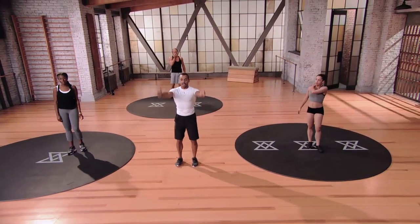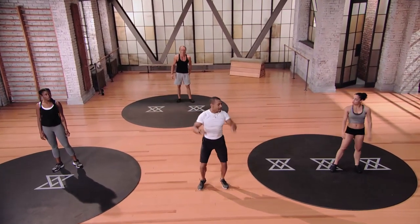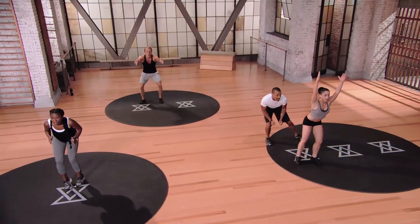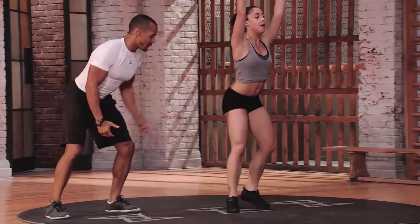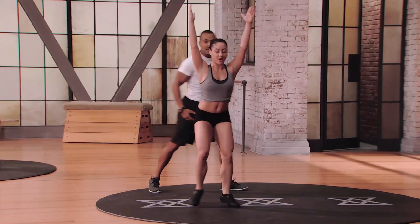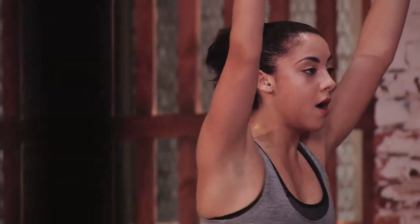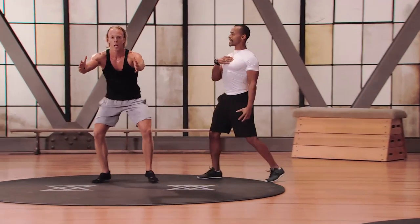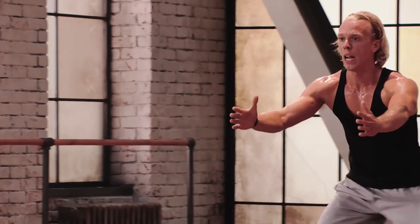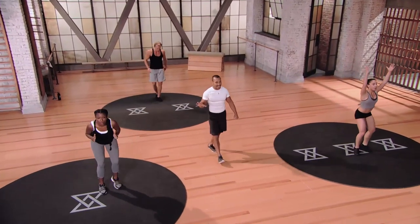Quick feet again — overhead position if you're in mod 3, on the toes, shuffling to the right, to the left, rapid speed. Three, two, one — mod 3, let's go quick. Rapid feet nice and straight, toes facing ahead, core tight, focus on your breath. Mod 2: arms straight ahead, posture intact, chest out, shoulders back, moving quickly. We have nine seconds left Ivan — stay tall. Five seconds, four, three, two — good.